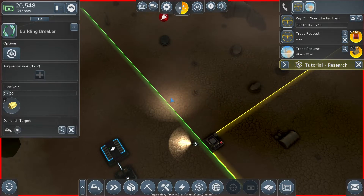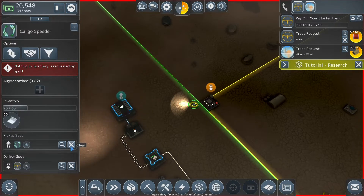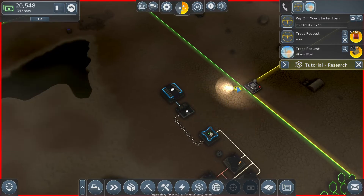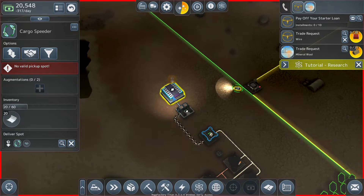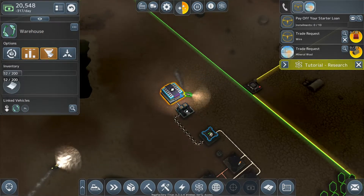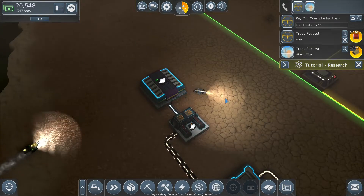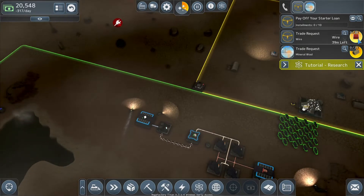Begin demolition — take down that. Cargo vehicles will pick up a full inventory and then deliver, and then sit with the stuff inside them. So you kind of need to remember to put them back again before the building fills up or you're stuck. We're going to cheese the wire, but we also need mineral wood — and to do that we're going to need research.